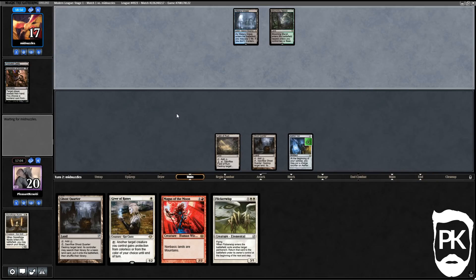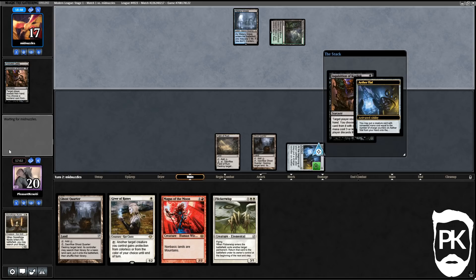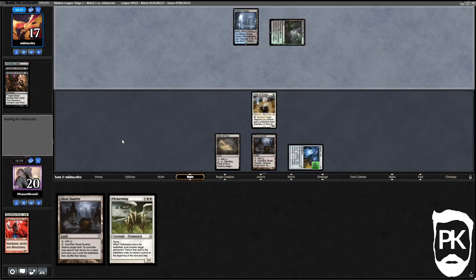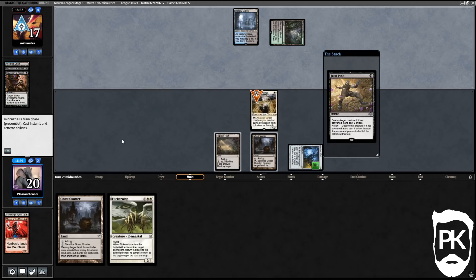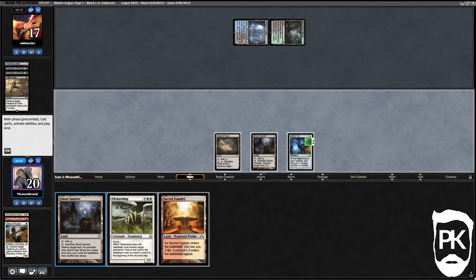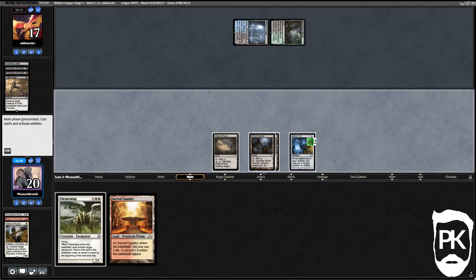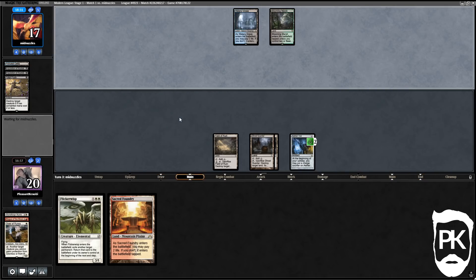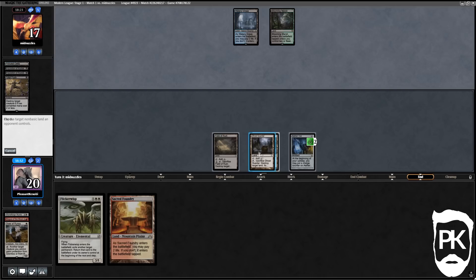They take the Magus next — then I want them to Push my Giver so I can untap, draw Magus, get a Mountain, and play Magus. That's what I want to happen. It did not. They Trophy the Aether Vial — we are so behind and it's all my fault. I want to Field of Ruin their green source in the end step to test how many basics they've got.